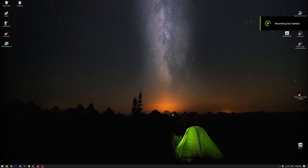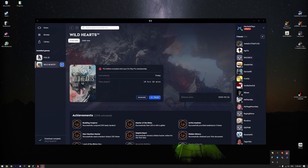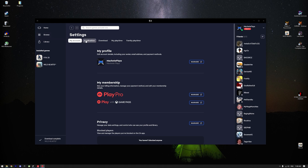Now let me show you how to disable EA Overlay. Doing so improved my FPS a bit, and who knows, it might be the reason for slow-mo on your machine. So you go to your EA App, then to Settings, then to the Application tab, and here you disable in-game overlay.